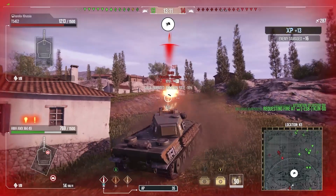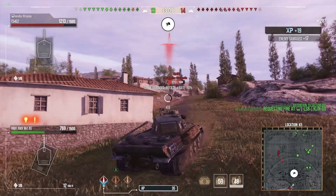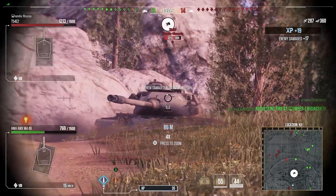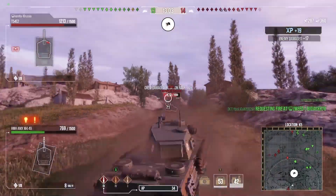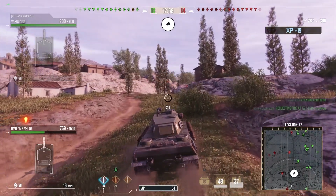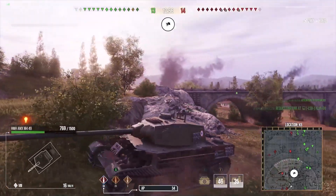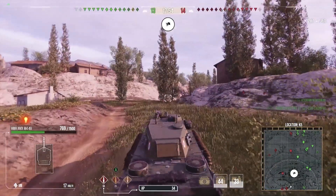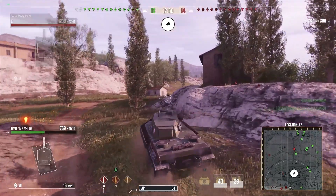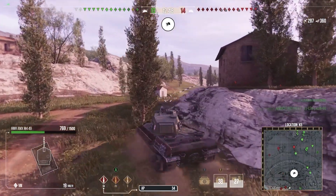And what is the tank like when you're getting it? The tank's pretty nice. You see it getting wrecked here by the T-54E2, but I was over-angled there and he actually penned my side. Because there's a little bit of a problem with the AMX M4 49 — the side armour isn't the best, and it does have these cheeks on the front which you've just got to be careful of, because people can pen them with about 220 pen.